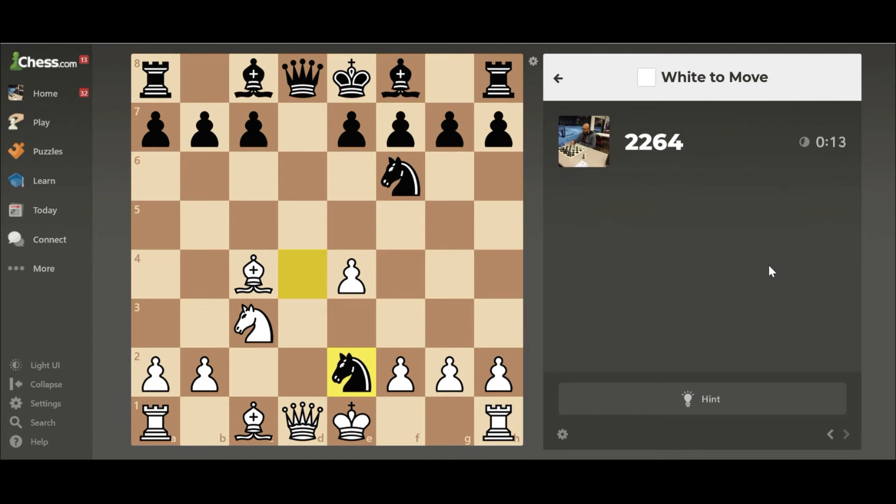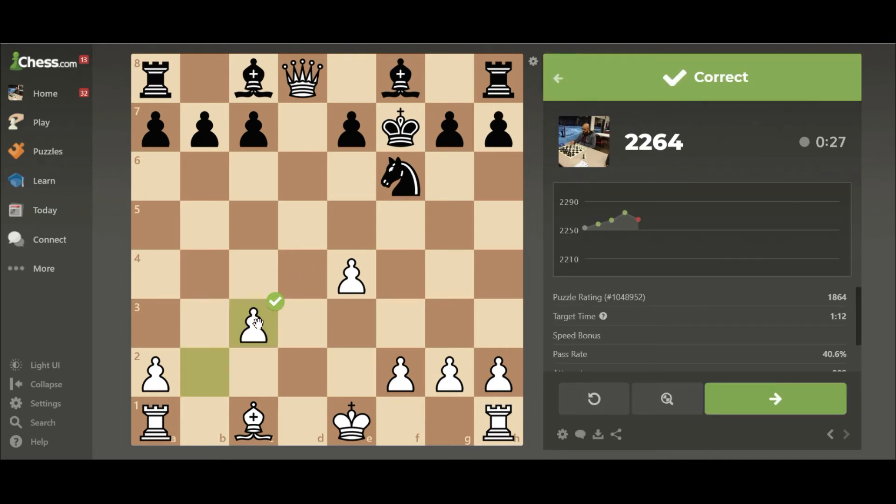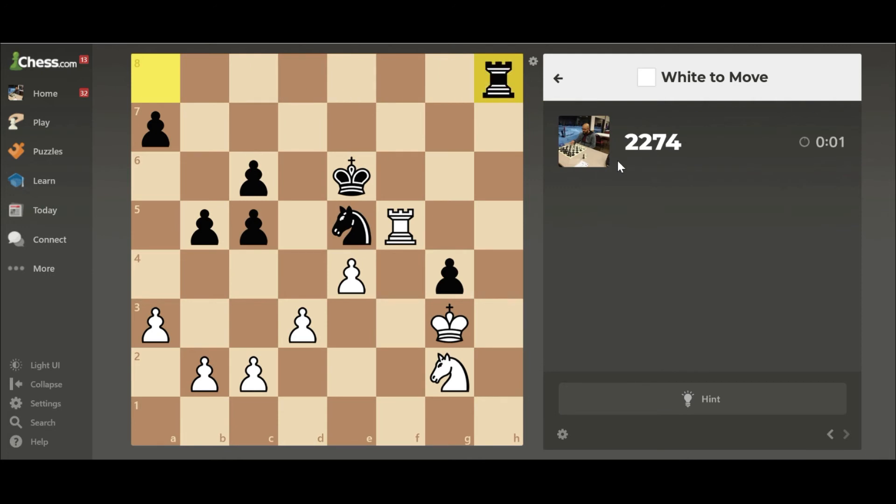White to play — this one I think is pretty simple. Queens are facing each other; I can remove the king from defending the queen, take the queen, he takes back, and it's good. We got our 10 points right back.